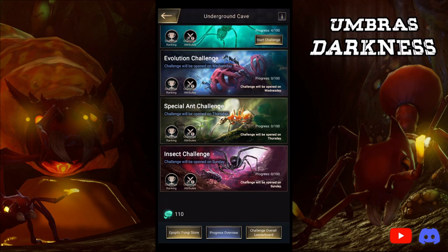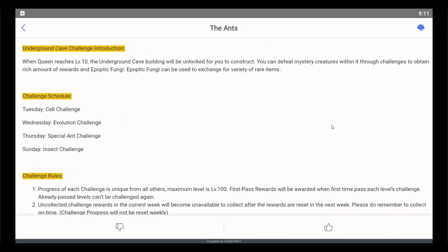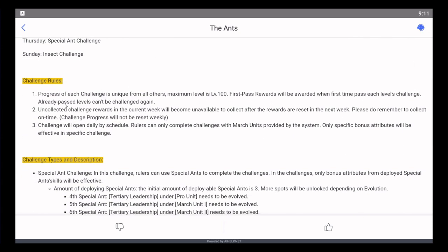Now let's talk about the days and how to min-max the best. There's the schedule — just like always, it unlocks at level 10. Challenge rules: progress through each challenge, maximum level is 100. First pass rewards are awarded the first time, so you can only buy each pass once, but you still do have to spend the currency on it. You do get one free Shikory plus dupe in there, so for my Carrier users, you'll get it one way or another. Uncollected challenge rewards in the current week will become unavailable to collect, so make sure you collect all challenge rewards throughout the week.